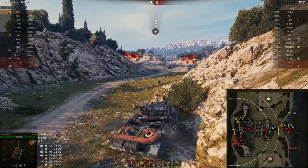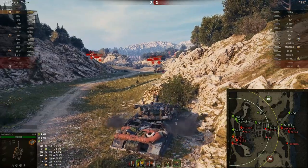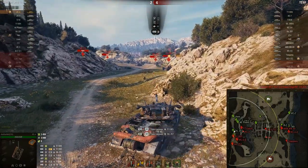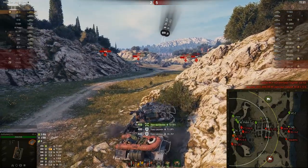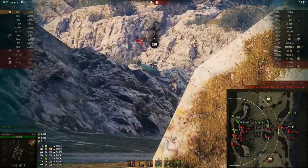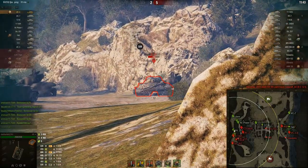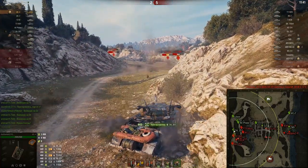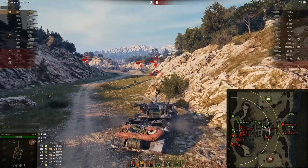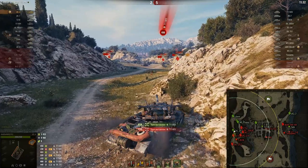So at tier 10, standard rounds will struggle, and if the tank is angled it will be 280mm — only gold will penetrate it. And the tank angles quite easily, especially at the top of the hull, which can reach 300mm. In the front of the tank there will be 300mm — all the rest are very large numbers.